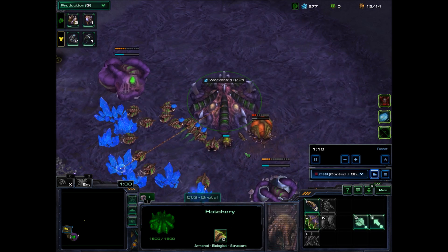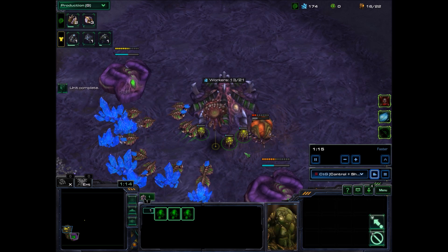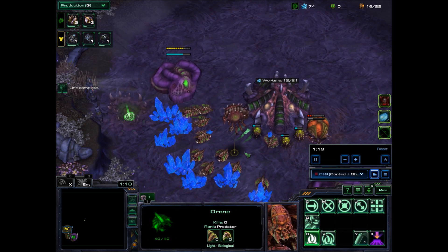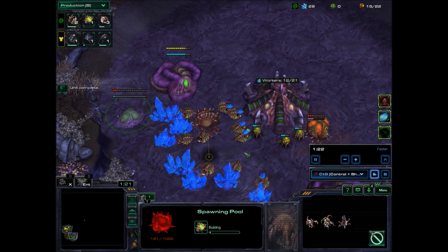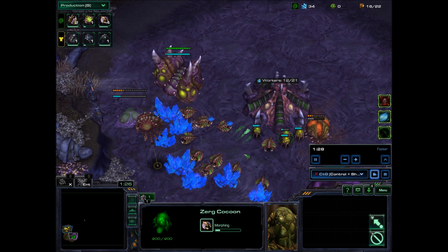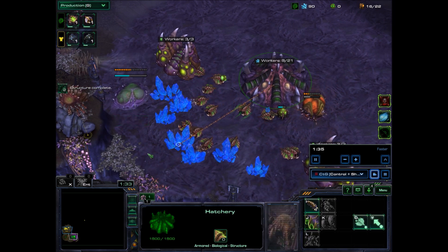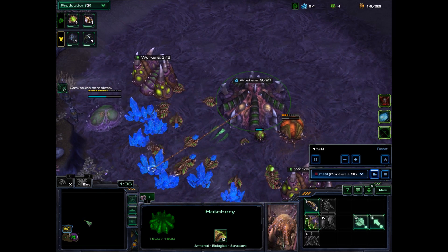Which is not great, but not that big of a deal actually. I'm gonna start a pair of gases — I'm gonna want to get my gas income early. So the strategy of this game is to wall off with Omega Worms, and I'm gonna have lurkers behind to peck away at the enemy forces.